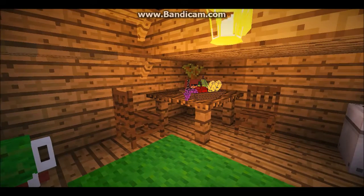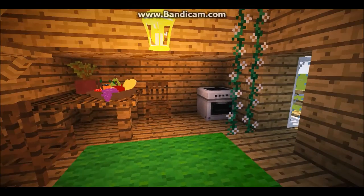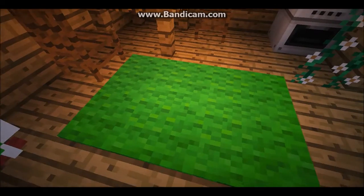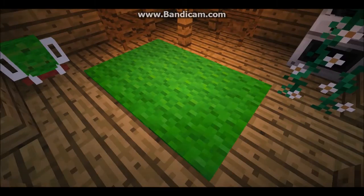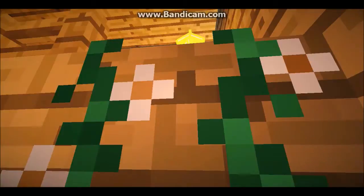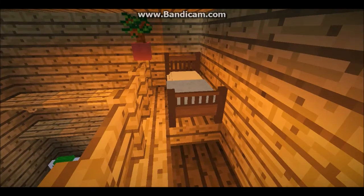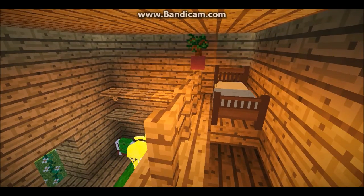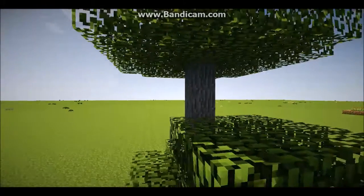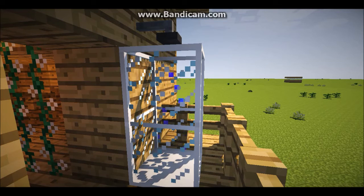I added a table and chairs so Leah can snack on these fruits and look at her little plants on the table. I also added an oven because Leah has to cook while she's on an adventure, or else she'll go hungry. There's also a cute little carpet that looks really nice in the house, a lantern so it wouldn't be too dark, and if we go up the flowering vine, you'll see a little bed — that's basically where Leah sleeps.